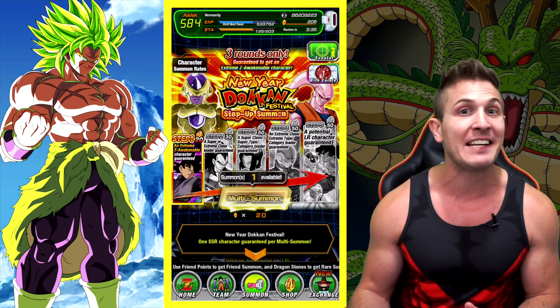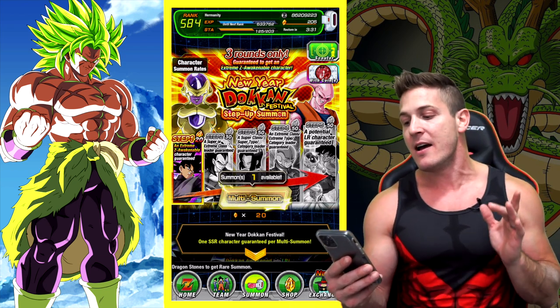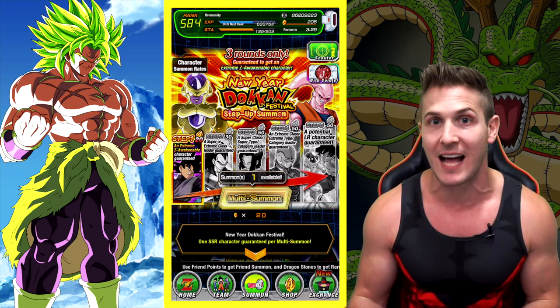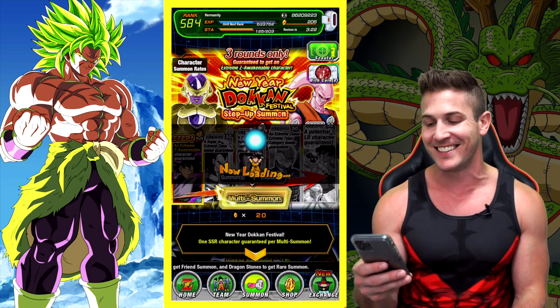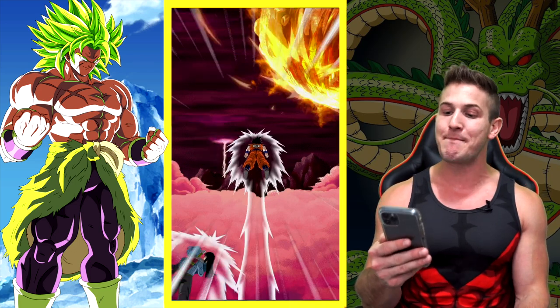Without any further ado, we're going to jump into this banner. Really hoping we can go three for three and pull another Int Goku Black — that would be absolutely amazing — and then like I said, Broly dupe on the final step, and then who knows, we might pull multiple LRs on here. We're going to find out right now. So how are you guys doing so far on Prime Battle Cell?